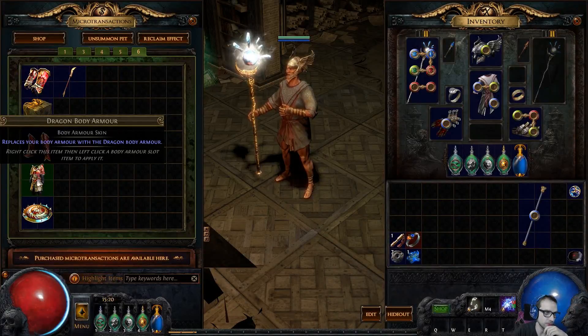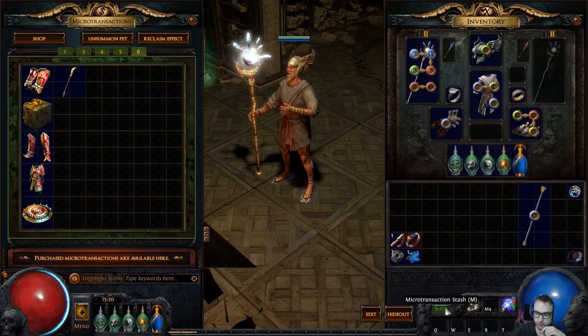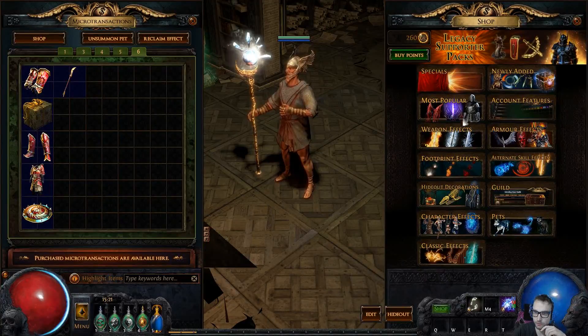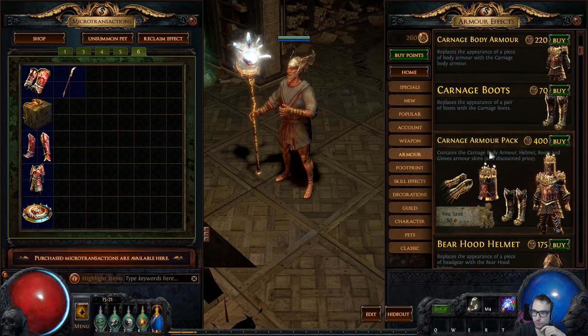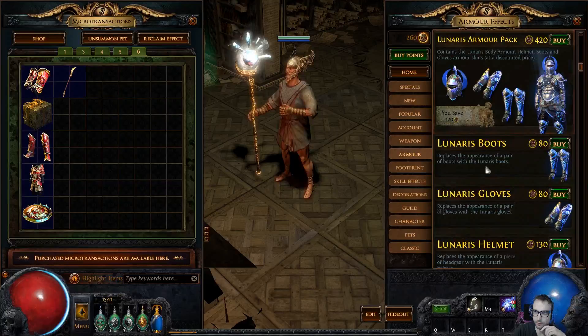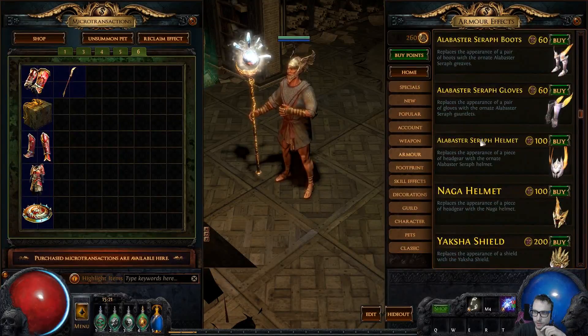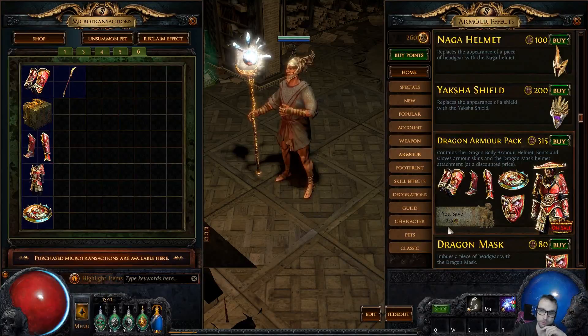I bought this dragon body set — I don't actually know what it's called, but it's called 'dragon something.' It was on sale the other day — 200 off, maybe even 240 — along with the Gloom set and the Alkane set. It's 315 points and I had about 700 left after buying the legacy supporter packs, so why not use them.